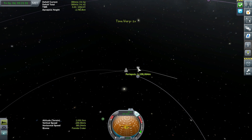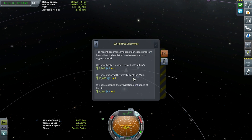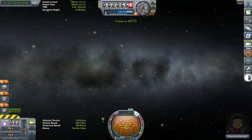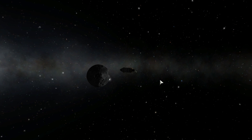And there we have it — intercepting at about 1.1 million. We've got our flyby of the moon, initiated our first flyby, and escaped the gravitational influence of Kerbin. Now if I've done this right we shall have our return trajectory on our way out. In the meanwhile, something photogenic.